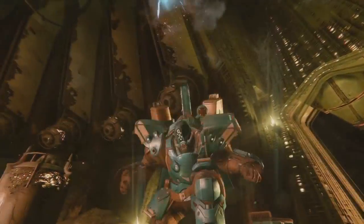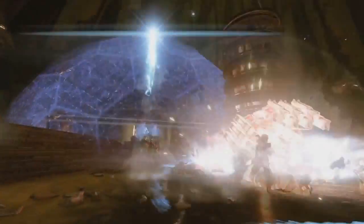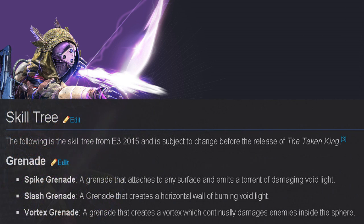Now that we've taken a glimpse of what the supers look like in gameplay, let's go over the perks within these subclasses. I'll try to go over these as quickly as possible. Starting off once again with the Hunter subclass — the following skill tree I'm going to show you is from E3 2015 and is subject to change before the release of the Taken King, so these aren't all finalized, but for the majority they should be in the subclass.